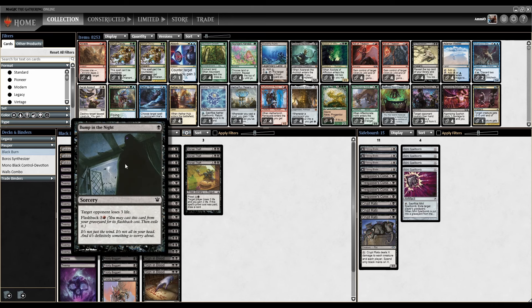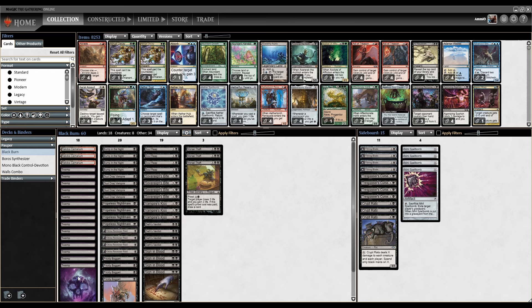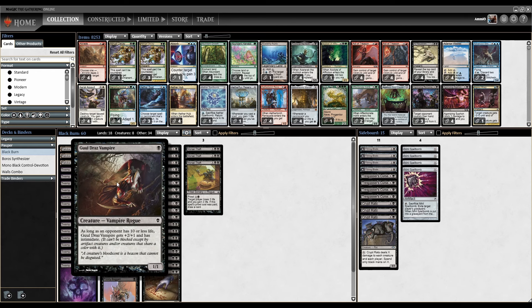We've got Bump in the Night: target opponent loses three, flashback for six including red mana, which is the only reason that we have Rakdos Carnarium in the deck. Then there's Goldclaw's Vampire, which is a 1/1, and if an opponent has 10 or less life, it gets plus 2/plus 1 and Intimidate, which means it can't be blocked except by artifacts and black creatures.